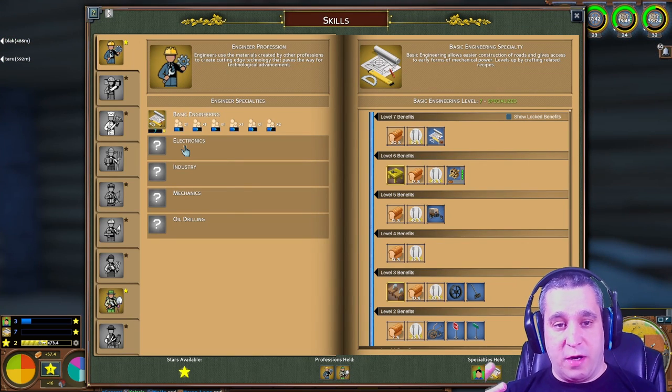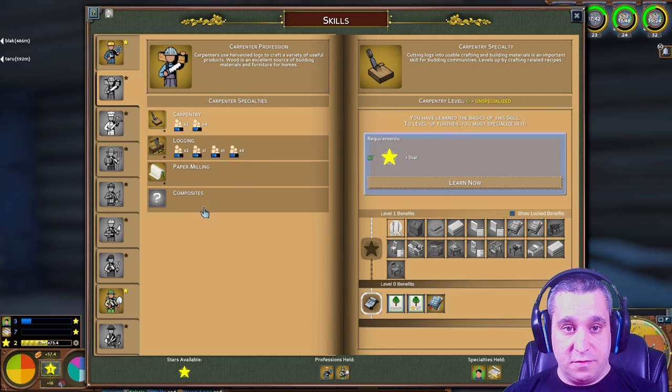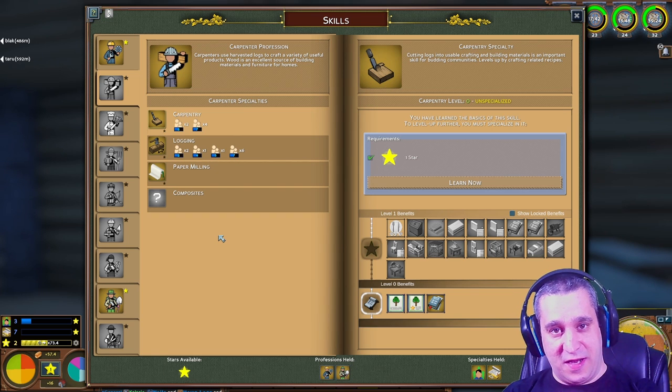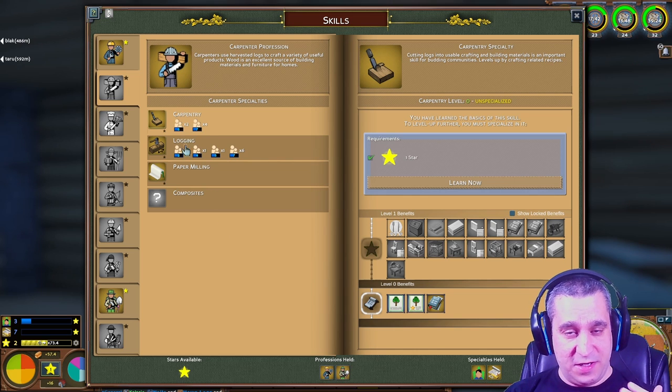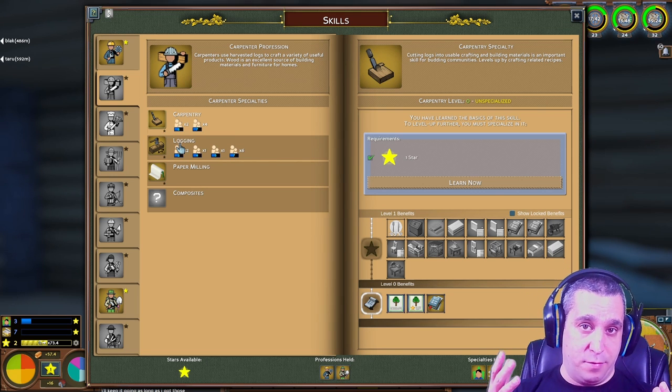What professions pair well with basic engineering? It's really nice to have a carpenter or logger friend early on for those wood-heavy recipes. I wouldn't recommend taking carpenter or logger as a second skill though, because by the time you get that second skill the demand for wood-heavy recipes has probably gone down — unless you're on a server with two starting skills or very fast XP. One makes hewn logs cheaper, the other makes boards cheaper — you need them both.